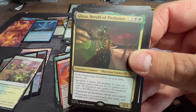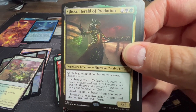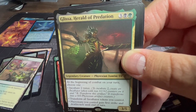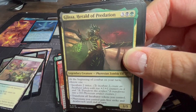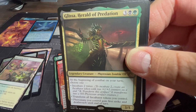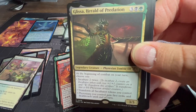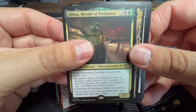Glissa, Herald of Predation: at the end of combat on your turn, choose one — incubate twice, creating two incubate tokens — or transform all incubator tokens you control. Phyrexians you control gain first strike and deathtouch until end of turn. This might be your good incubator Commander. It's in green so you can put your token doublers in, start pumping out tokens at the beginning of combat, and then next combat transform them all. This might be the incubator token Commander.